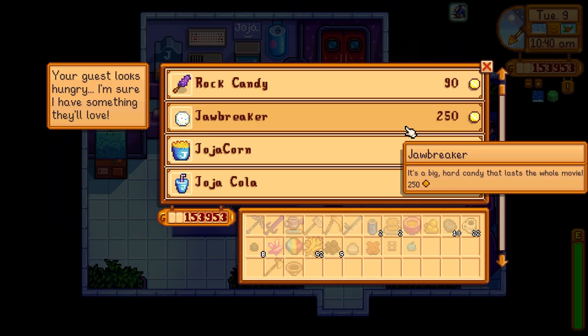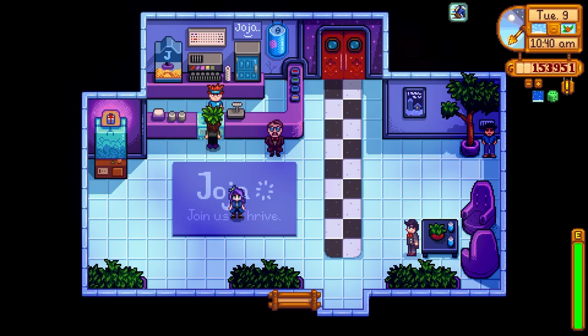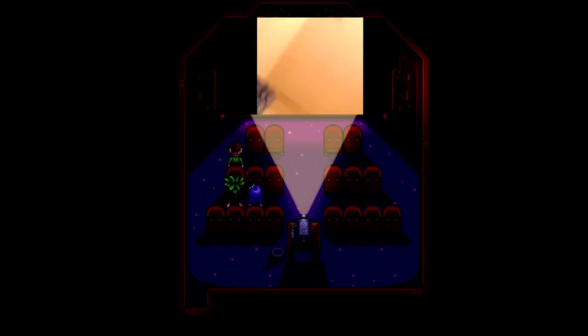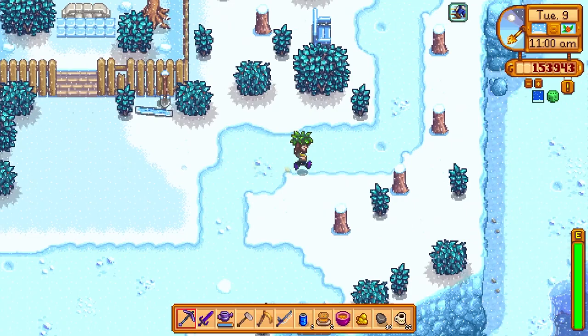We can get some popcorn and other stuff — let's get some Joja corn. Morris is in here too, saying the theater is a major success. Let's go ahead and watch this movie. The mayor's in here too. It's the same movie as last time — we'll skip through this. Abigail's dozing off. Movie's over, but let's go to the mines and try to slay some ghosts to get the ectoplasm — they're on levels 51 through 79.